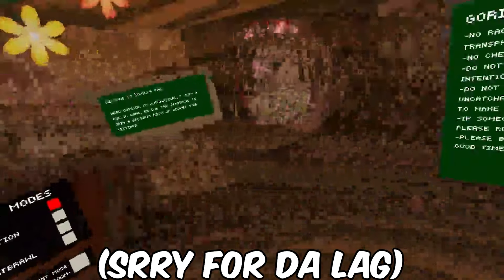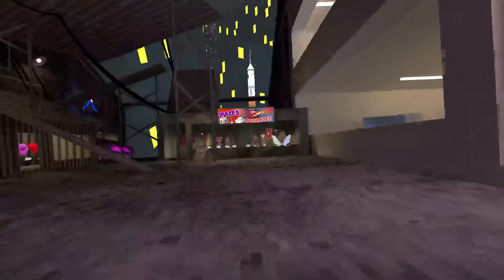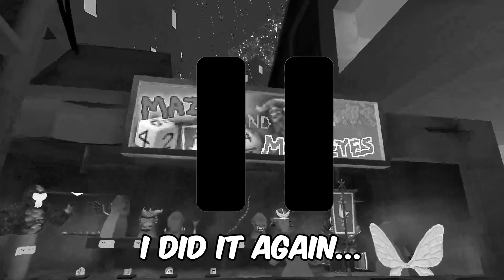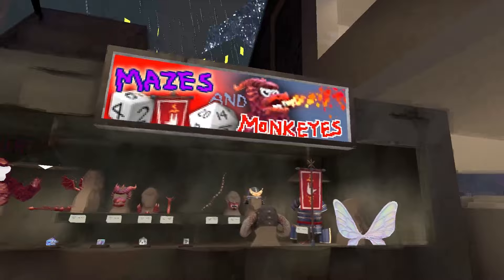We are now in the lobby, let's see these cosmetics. Cosmetic reveal in three, two, one — oh my goodness! Mazes and monkeys — I did it again. What level of stupid am I on? This actually looks really cool.